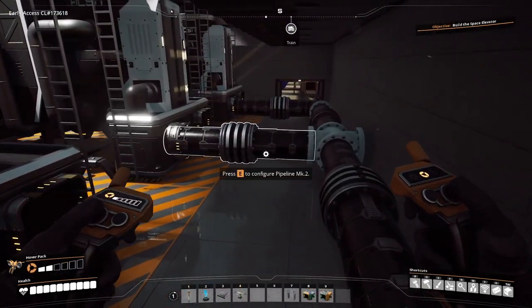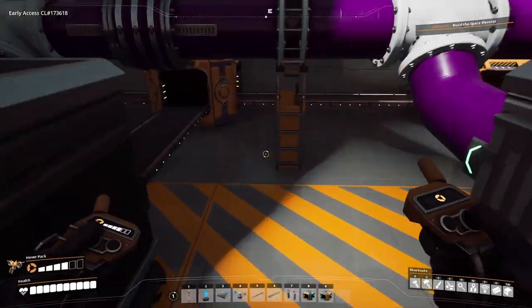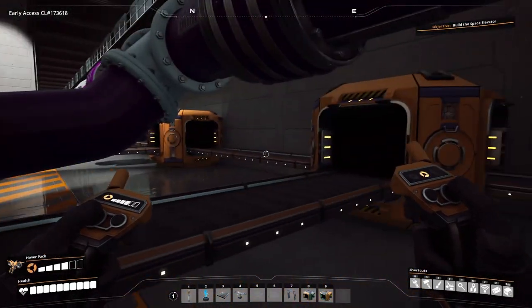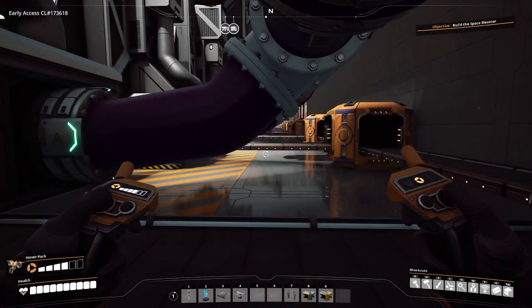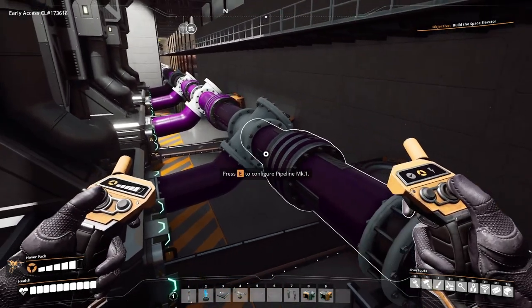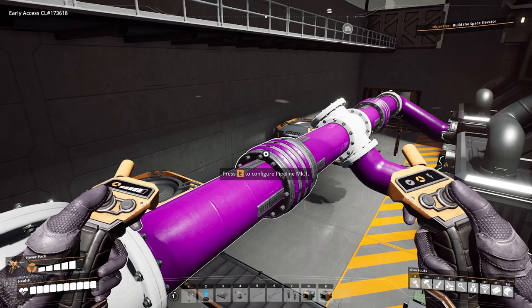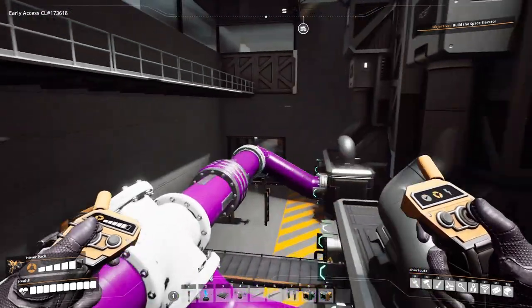We can see the pipes are color coded — black means crude oil. On the discharge side, we're going to produce plastic which we then merge into our conveyor. You can also see that heavy oil residue going into a purple pipe, because the residue is actually purple, and then we take that up and put it into storage.